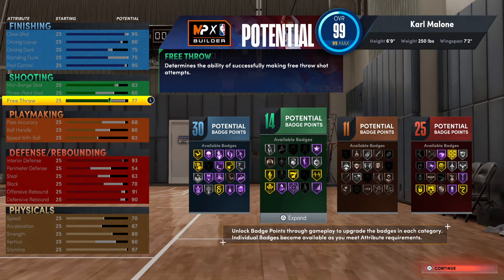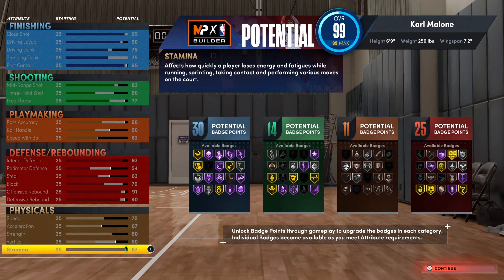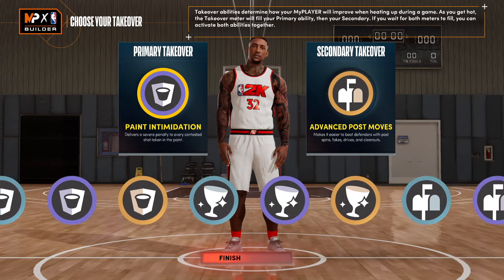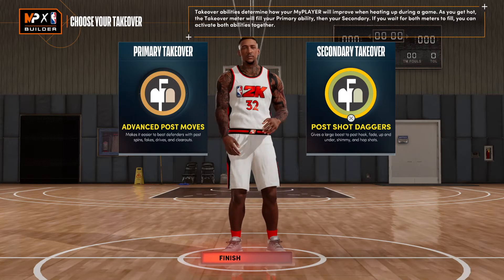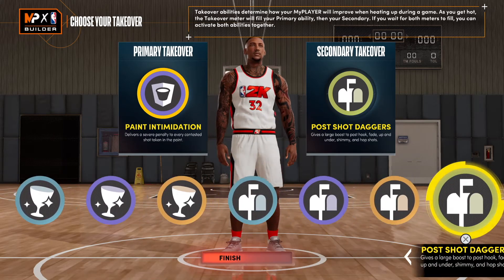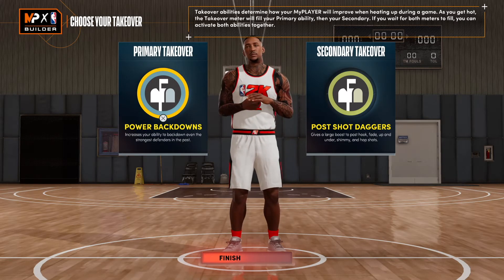We'll set perimeter to 25 and free throw to 77. Look at these numbers — 30 and 14, 11 and 25 — this is already better than the build 2K has for him. For takeover, if you want to go double takeover, advanced post moves and post daggers is very cheesy. You also get rim protector and post scorer, so it's really up to you. You can also do power back downs — whatever you think is best and fun to use.